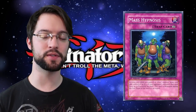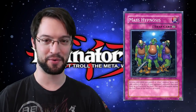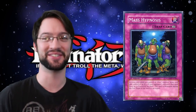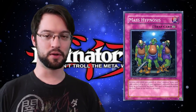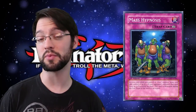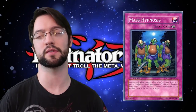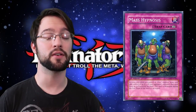Number 9 is Mass Hypnosis, a continuous trap card for the Alien deck. Activate only while you control a face-up Alien monster. Select and take control of up to three monsters your opponent controls that have A-counters on them. This card is actually really not bad. The fact that the Alien deck's entire point is to place A-counters on monsters on the board means that most of the time you probably actually have a viable target for this thing, and any card that — even if it is for the turn — takes control of more than one monster is still a very solid card.